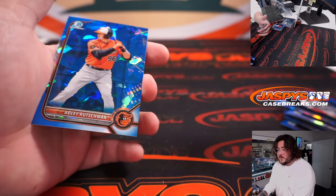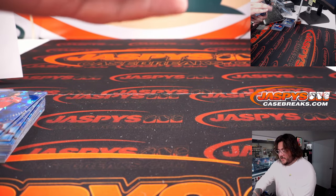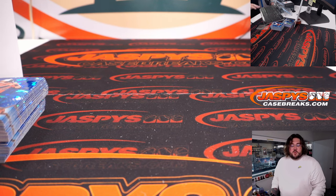And the last card is an Adley Rutschman — he just got his first Major League home run just a few days ago. All right, that is our break. Thanks again. I'm sure we'll have another one of these on the website very, very soon. JaspysCaseBreaks.com — thanks again, bye-bye.